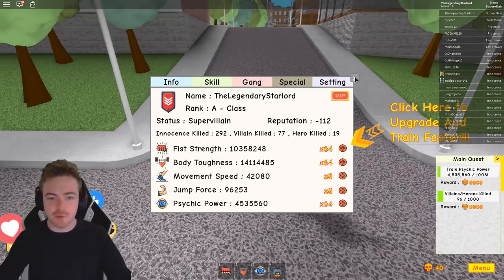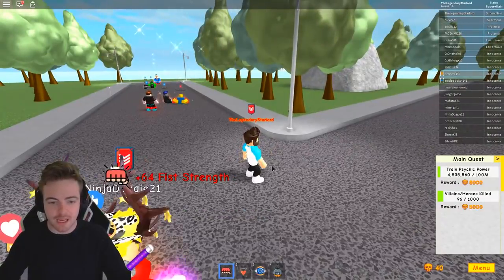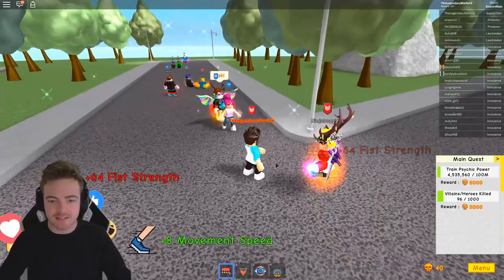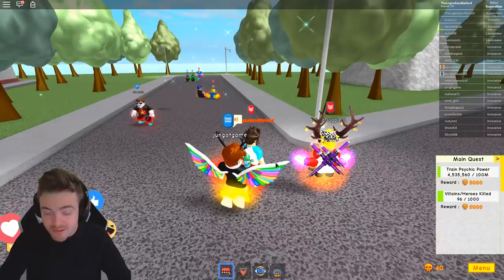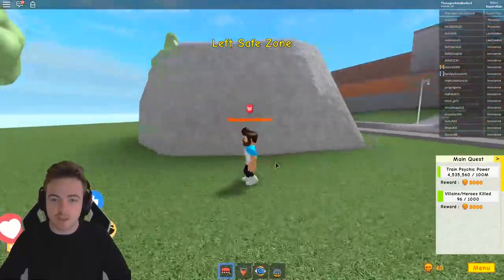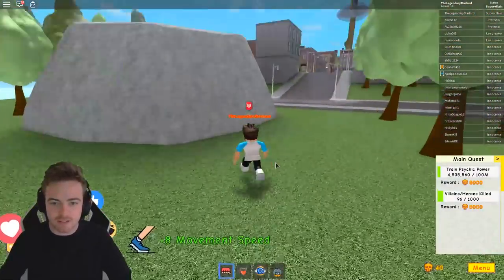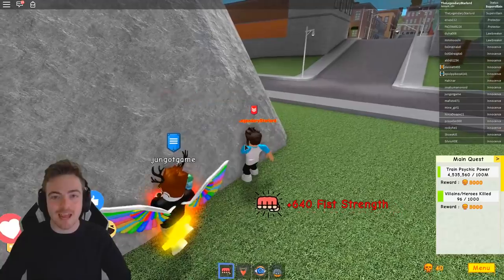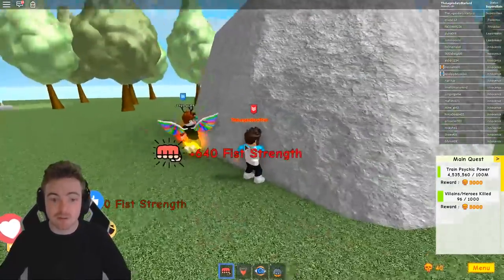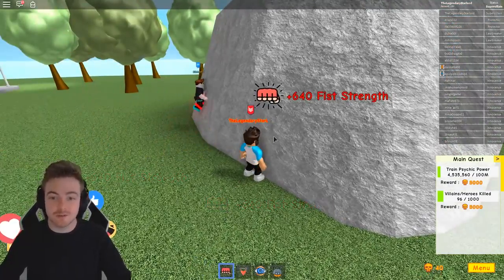The first thing is Fist Strength. When you click number one to get Fist Strength, you get 64 Fist Strength every time you click your mouse. But if you go over to this rock — the only rock located right next to this character — and punch it, you actually get double the amount compared to hitting in midair. So this can really increase your Fist Strength.